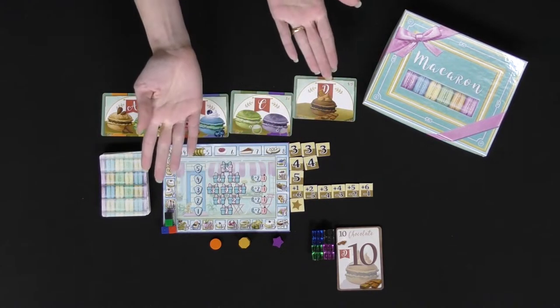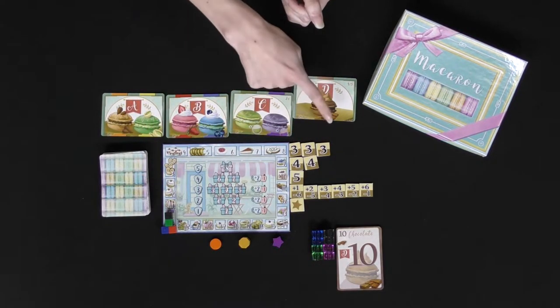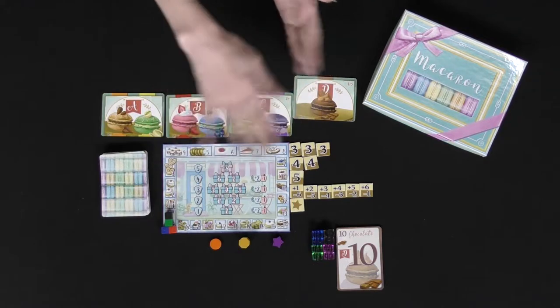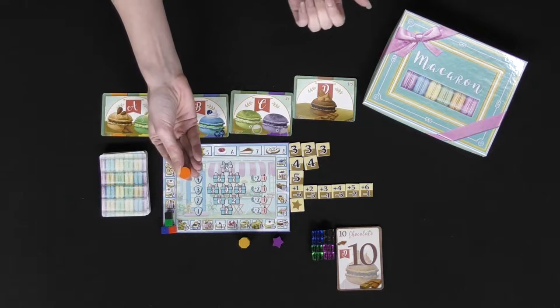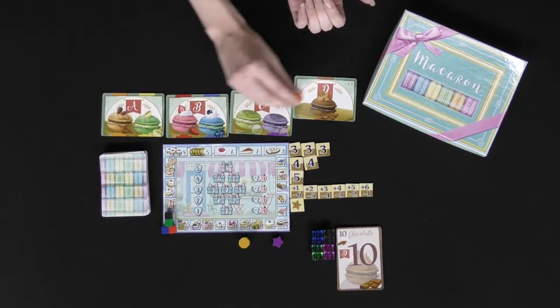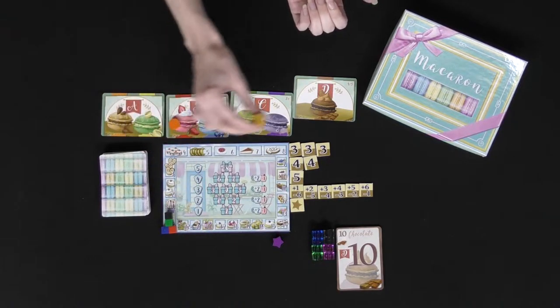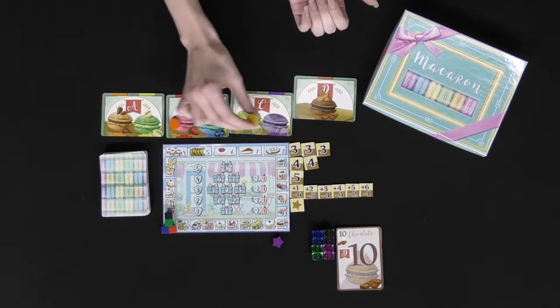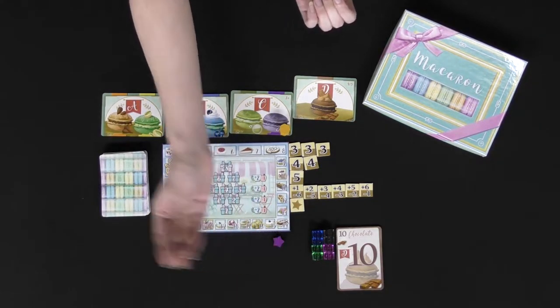Over here we have some betting tokens. If you have a 4 or 5 player game, you'll be using those to determine the next part of the game, which is the royal flavor — also known in many trick-taking games as a trump suit — as well as an allergen token to denote which one of these macaroons the king will be allergic to. And a little star here for the first player token.